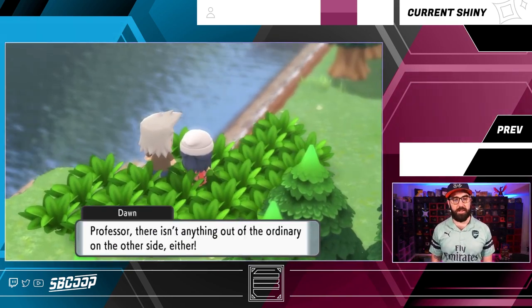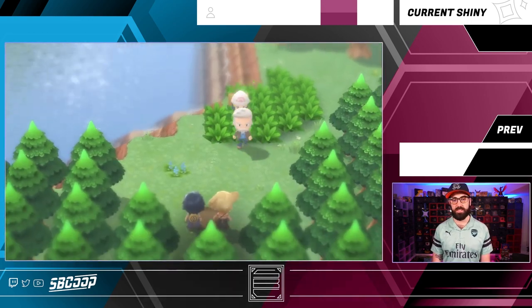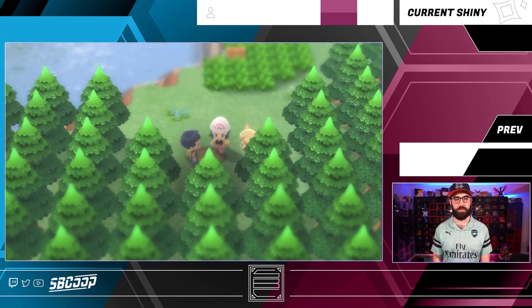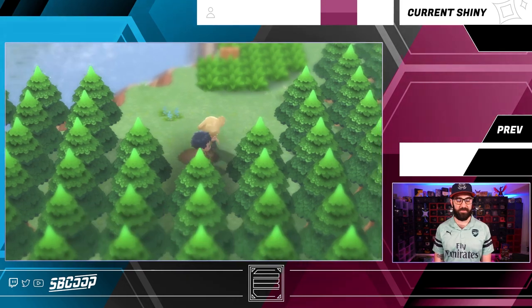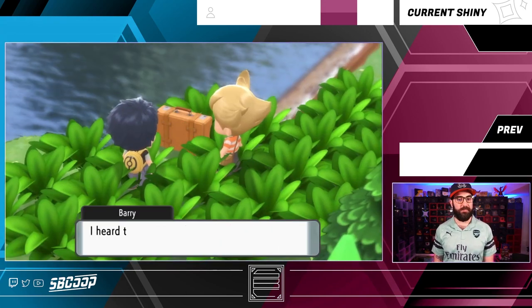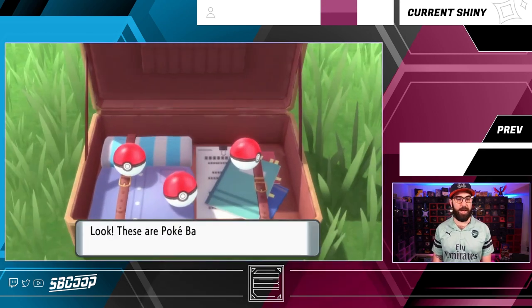You'll see Professor Rowan and Dawn over here. You're gonna spam the A button a lot, skipping through the conversation. They'll go away and you'll see Professor Rowan left his briefcase. You still gotta spam the A button a lot.